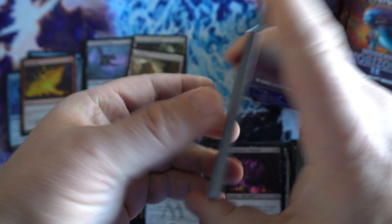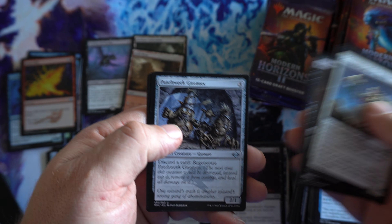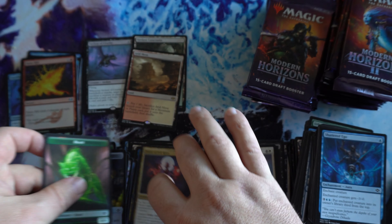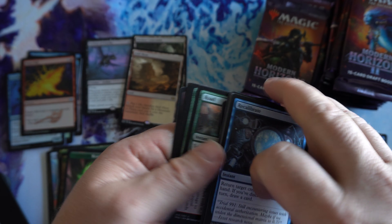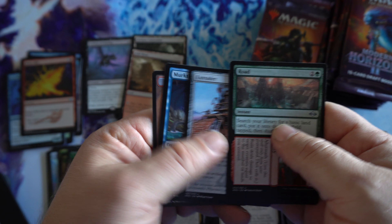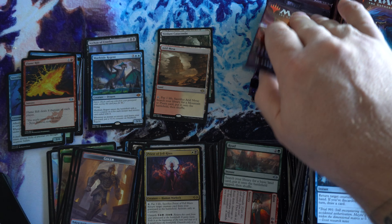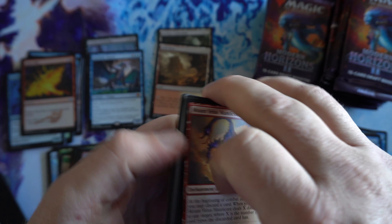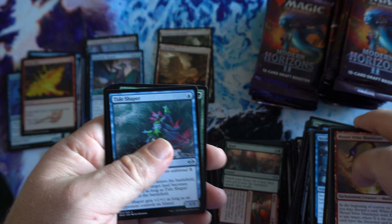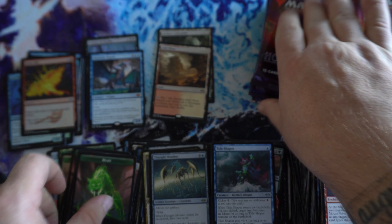So if there's anything you guys want to see opened up — still looking for suggestions, anything anyone wants to see. I've been looking to try to get my hands on some older product — maybe Visions, Mirage era, go back to the good old days back in my playing days — but that sealed product is pretty hard to find and you see it come up every once in a while. Mythic number two: Murktide Regent. Another decent one that saw a bit of a pop not too long ago. The Murktide and the Solitude are the two I've seen come up most in value over the past couple of months.